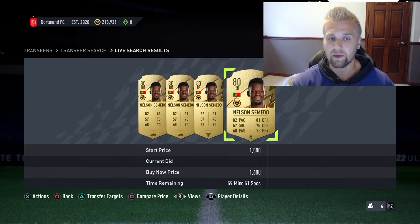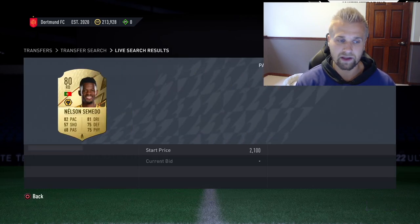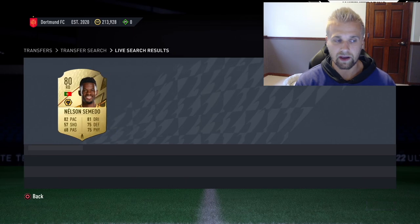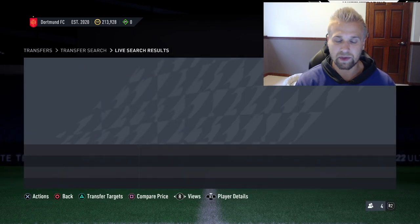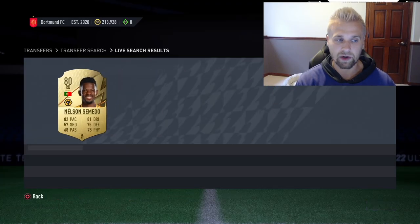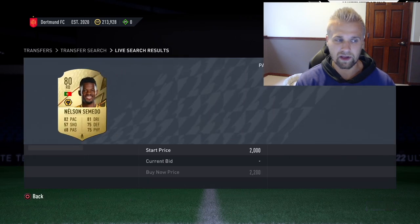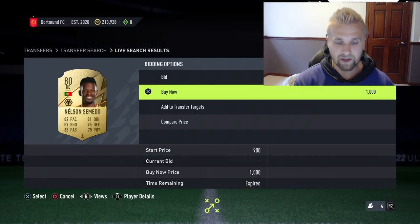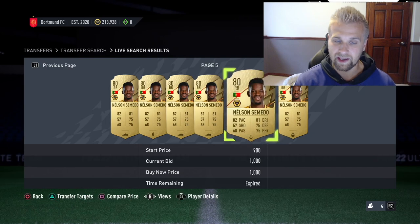A really quick way to snipe these is the back-in and back-out method. Go to compare price and back right out — if a cheaper card appears, it shows up right next to the current one. This is a very efficient way to snipe on console. If you're on PS5 or the new Xbox, you can often beat web app users. So you're just backing in and backing out, looking for someone listing at his normal price — under 1200 is great. I missed one again, but it had an Anchor on it — that's a k profit on a 1k card.